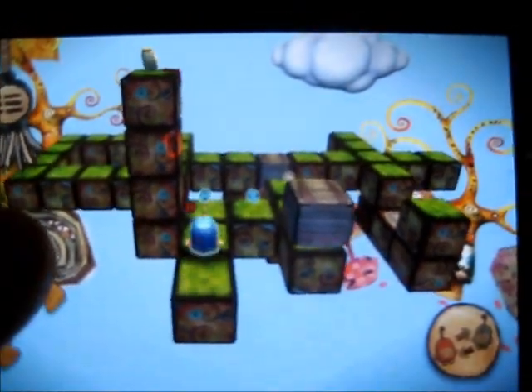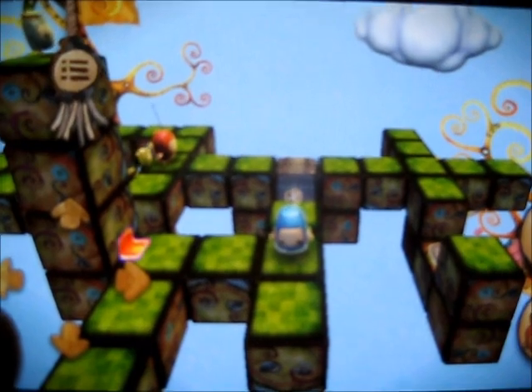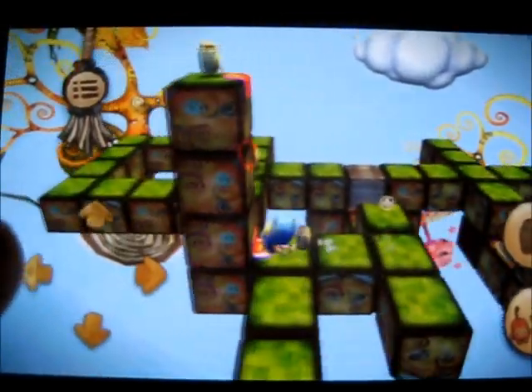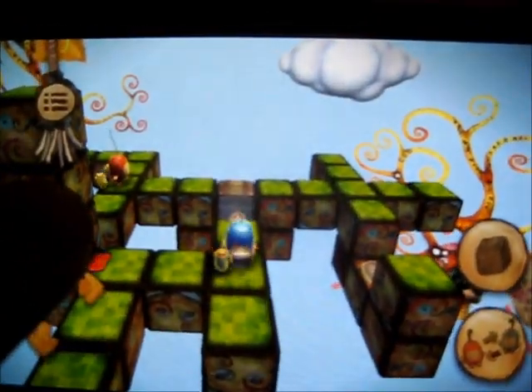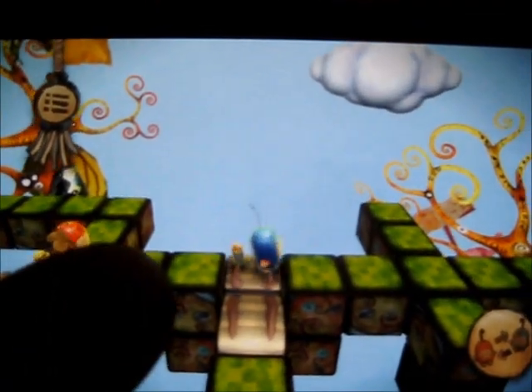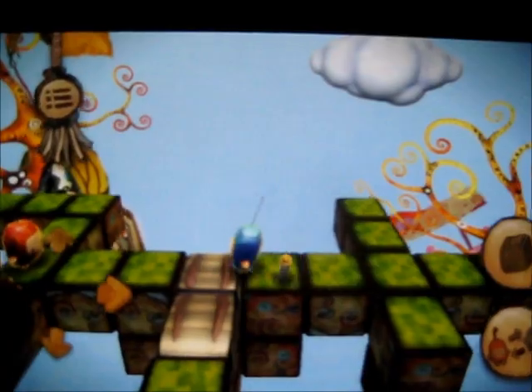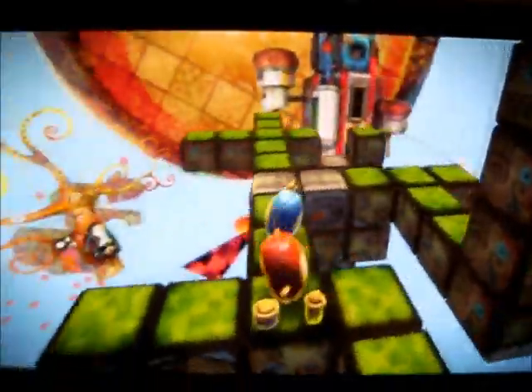I'll switch to Milo and pick up this box over here. The whole level just sways around when you hit those little ramps. The only way to reunite them is to get them one block away from each other. And that's basically it — they do a little happy dance and the level's over.